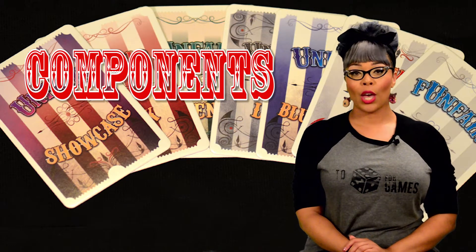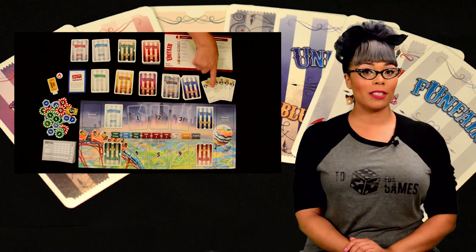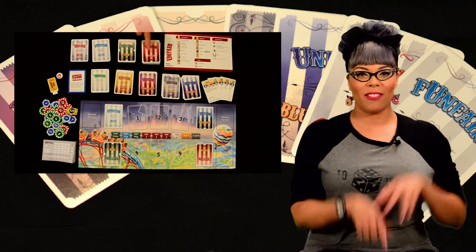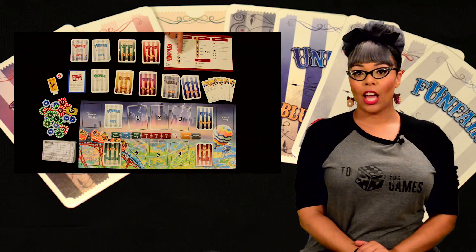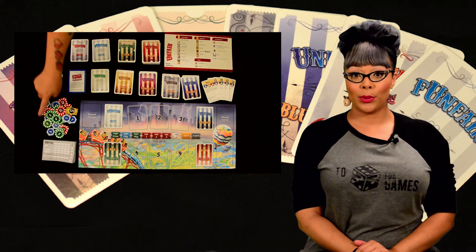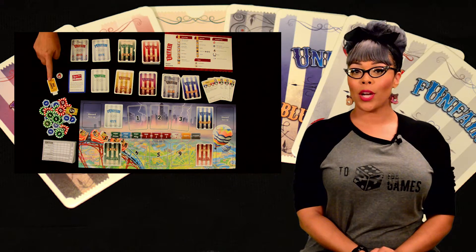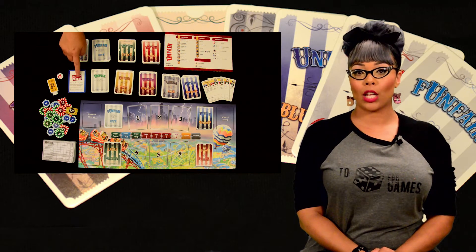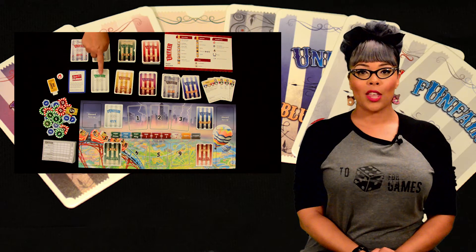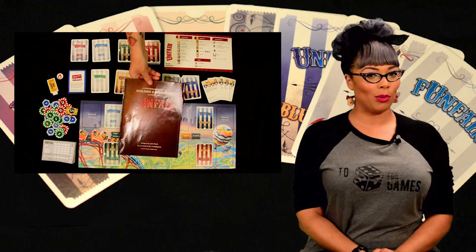Components: one main game board; four packs of theme cards — pirates, jungle, robots, and vampires; four player reference sheets; coin tokens of various values; one start player marker; one current step marker; one city planning closure reminder; three game changer cards; a score pad; and the rule book.